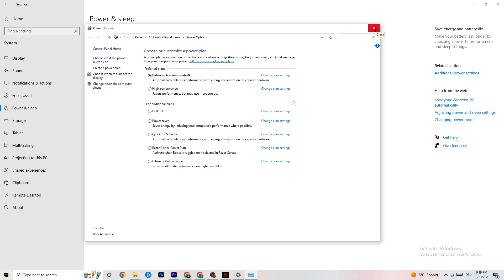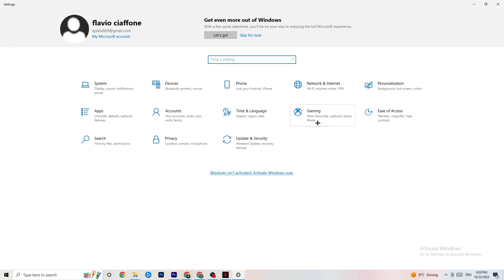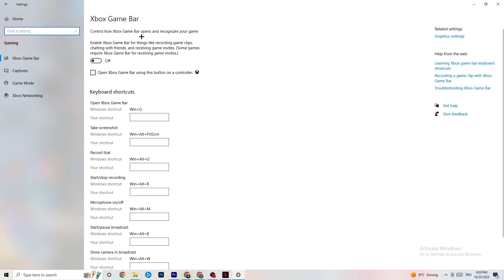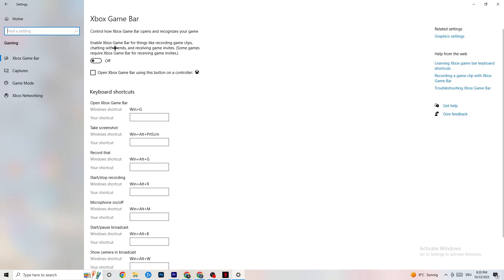Once finished, go to the top left corner, click Settings, go back, and hit Gaming. Under Gaming, you'll see Xbox Game Bar. I've turned this off and I want you to turn it off too, because the Xbox Game Bar will suck a lot of performance. If it's running in the background all the time, it will cause your game to freeze — especially on low-end PCs — and cause FPS drops.